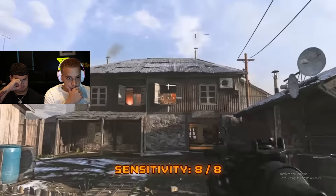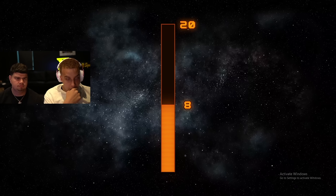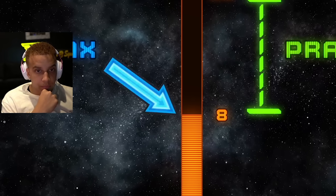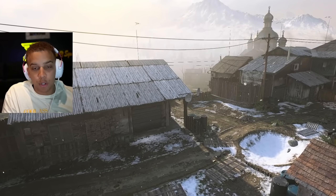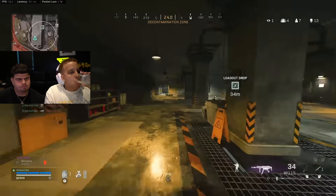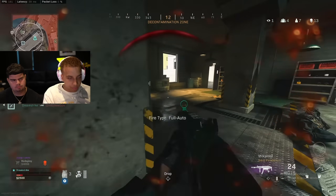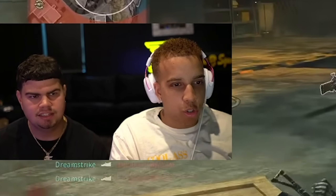I've been using Control Freaks for six or seven years — once you use them you won't be able to live without them. Comparing sensitivity 8 to 9, Dream Strike's aim was much more deliberate and controlled at 8, telling him he shouldn't go past 8 without dedicating time to practice centering at that higher sensitivity. He dials back a bit because in an actual game there are so many things going on that you can't focus 100% on aim like during the exercise.